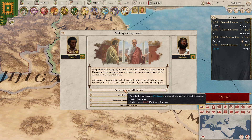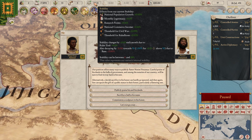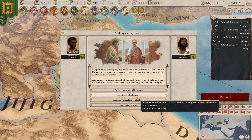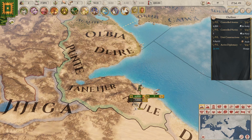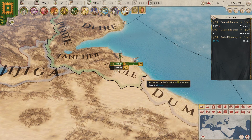Oh, hello — we can publicly praise this guy. We would lose 10 political influence for that, and we would lose 5 stability. We're currently at 50 stability, and that scales between 0 and 100 nowadays — that was a change in the 1.1 update. I think let's spend the political influence on it. We are gaining a decent amount per month, so that won't take too long to restore.